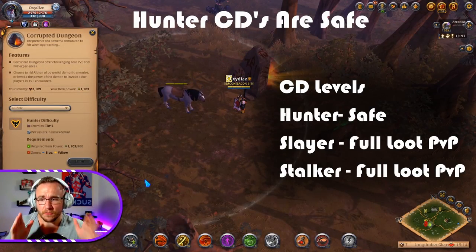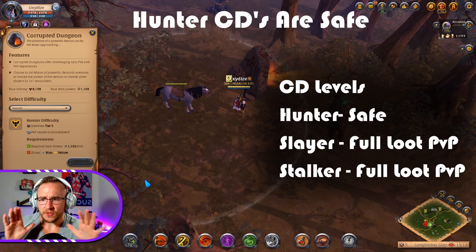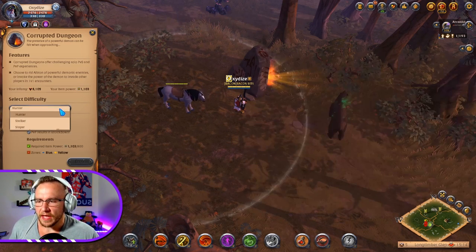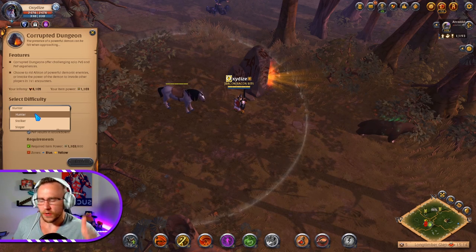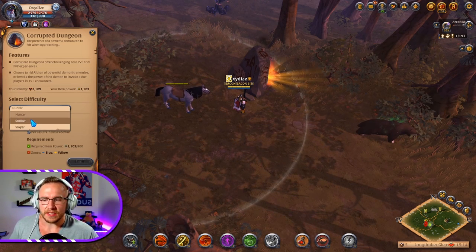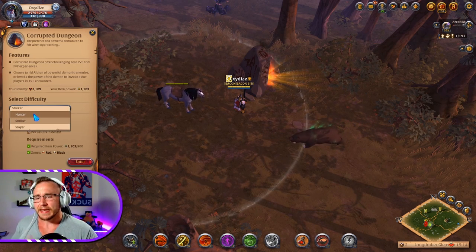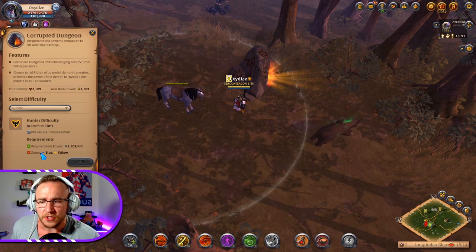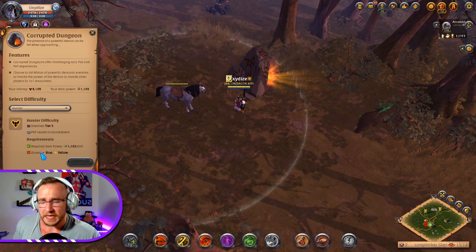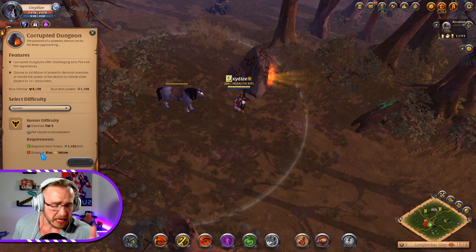The first thing as a new player to know are the different levels of Corrupted Dungeons. You have Hunter, Slayer, and Stalker. Right from the get-go, fresh off the boat, you can get into both a Hunter and a Stalker level of difficulty. As a new player, I recommend going to Hunter right from the get-go because you only need 800 IP to get in — tier 4 gear, nothing too crazy. Anyone can get into it.